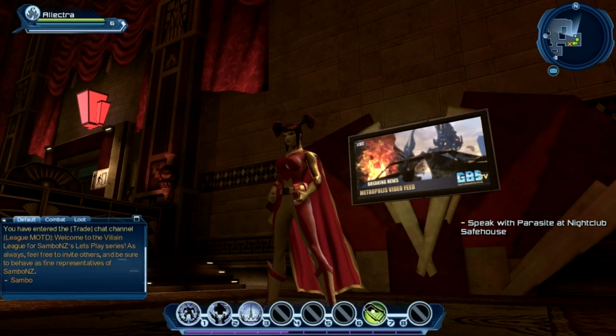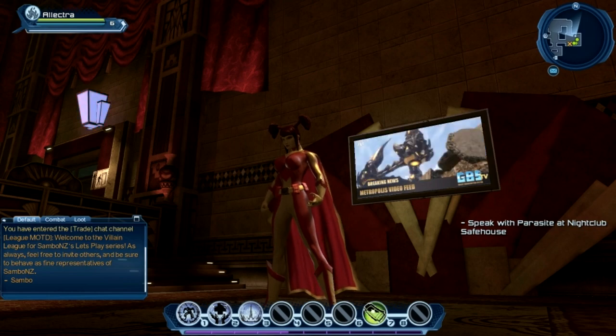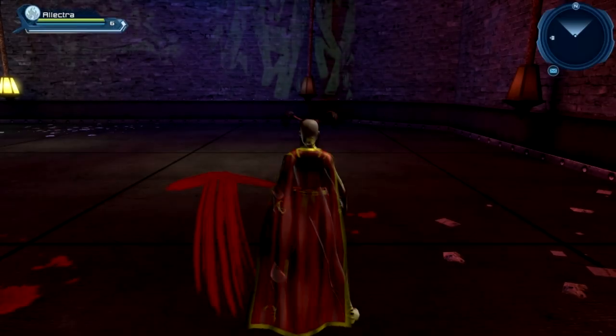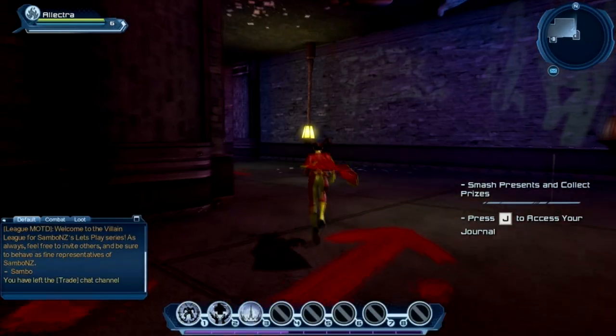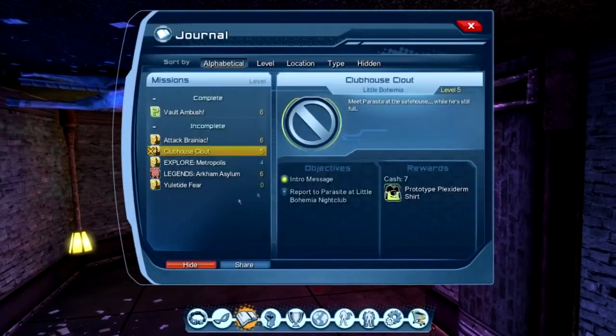We haven't been to the vault at all on this character, so I think it's time to do that right now. Let's do it and hopefully we'll get teleported straight there. Hello Power Girl! We have seen you recently, and here we are in the Joker's Vault — the Joker's room of fun, mayhem and prizes.